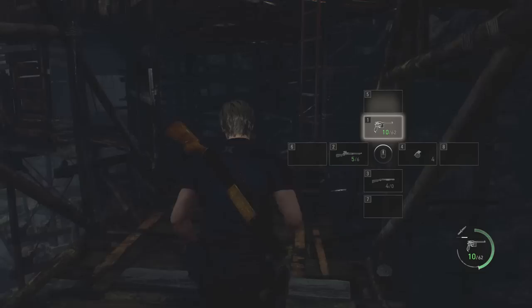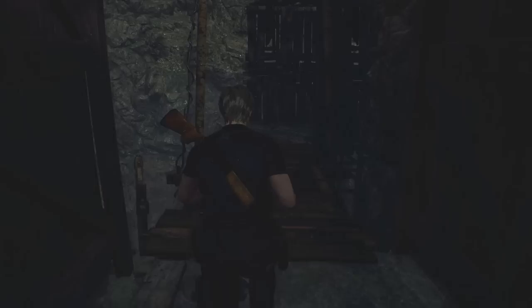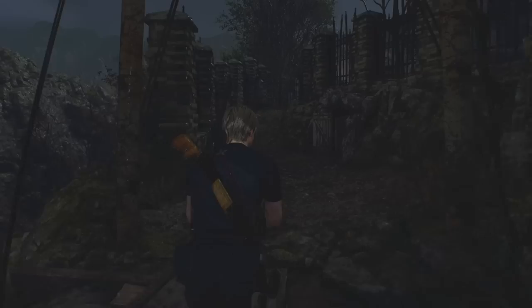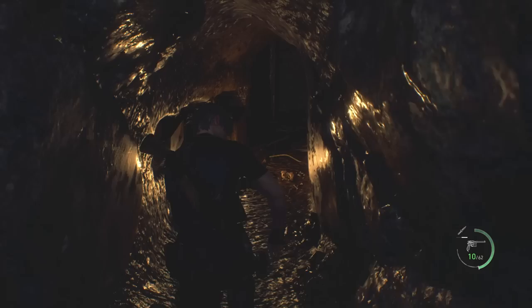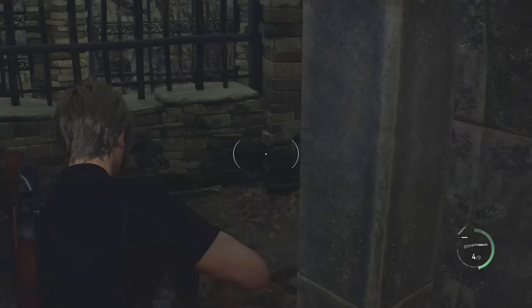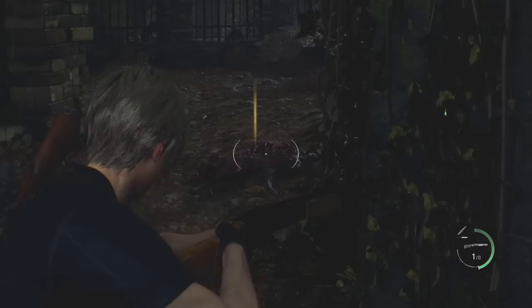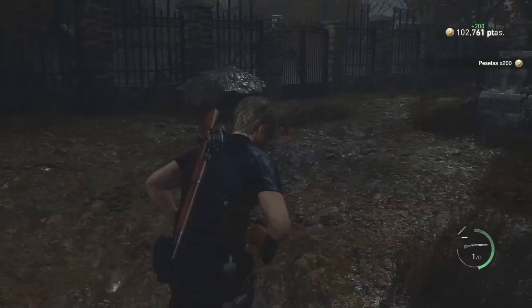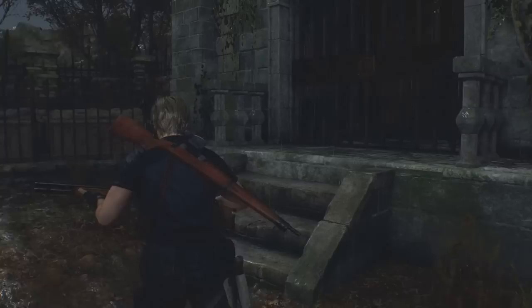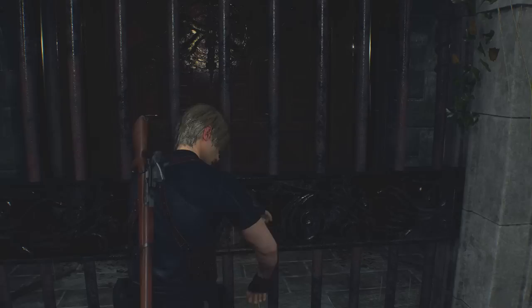I wasted quite a few handgun bullets just trying to shoot that thing and my aim was way off. Oh, this has been knocked down — there's a clear way through. The rifle was the way to go. Which way do I go — up there or through there? Decision made. Although, I'm probably going to have to deal with the dog just from the doorway instead. Is it down? It's down. Is it just the one? I think it was just the one. Let me in — it's taken me a long time to get this key. Let's use it.